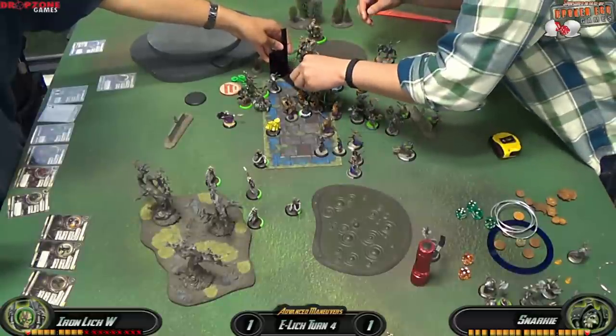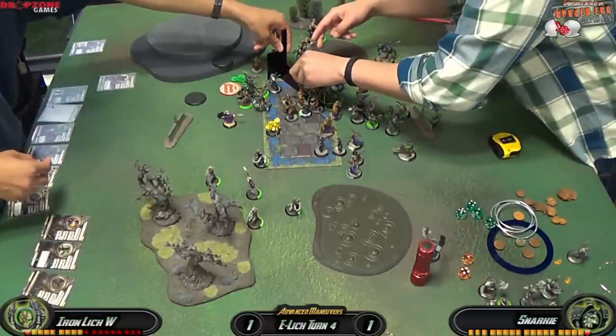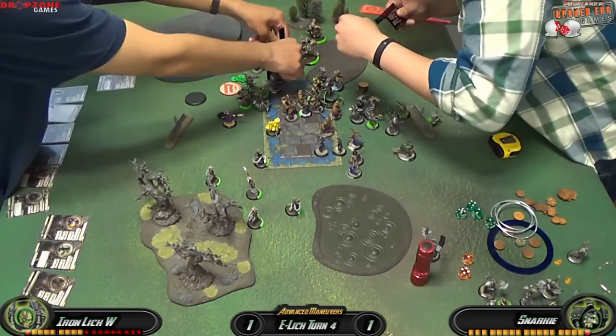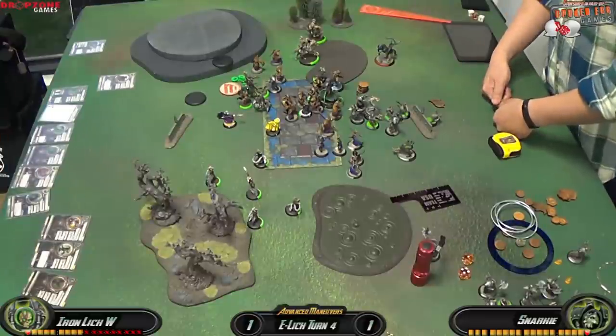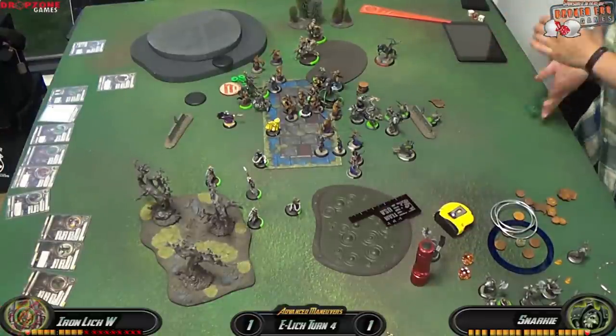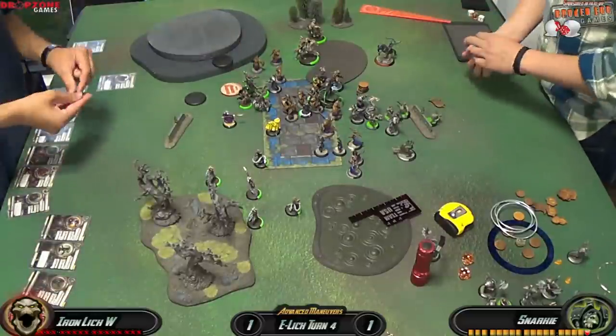Being very precise about these moves since this is a potentially game-winning play — I want to make sure I have the reach and 3-inch free-charge measurement correct. We confirm we're good to go. Taking the roll on Gatsby 3: it's another really high damage roll — and that's a win for Gatsby 3. Thank you all so much for watching this game and watching Advanced Maneuvers. We'll see you next week.